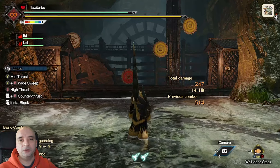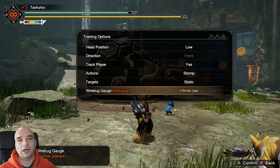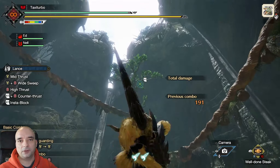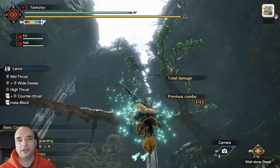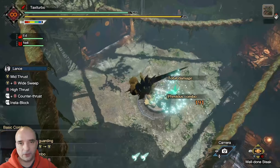The last option you can choose is the amount of wire bags you can have in the training area, including the unlimited one. So if you're trying to learn all the movement, or if you're trying to use the wire bags with the special attacks of your weapons, you don't have to worry about running out of them.